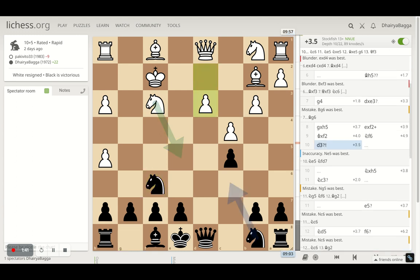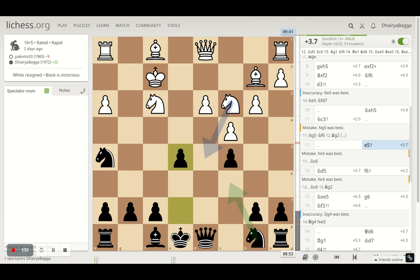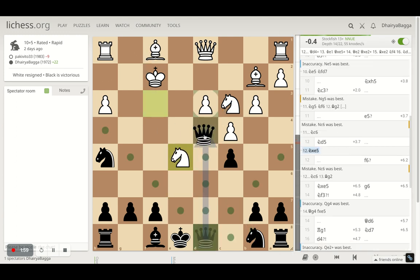I thought the position was playable, also because h5 is a weak pawn now and can be captured. I went with knight f6, opponent decides to play d3, and I captured that extra hanging pawn. Then knight to c3 by opponent.